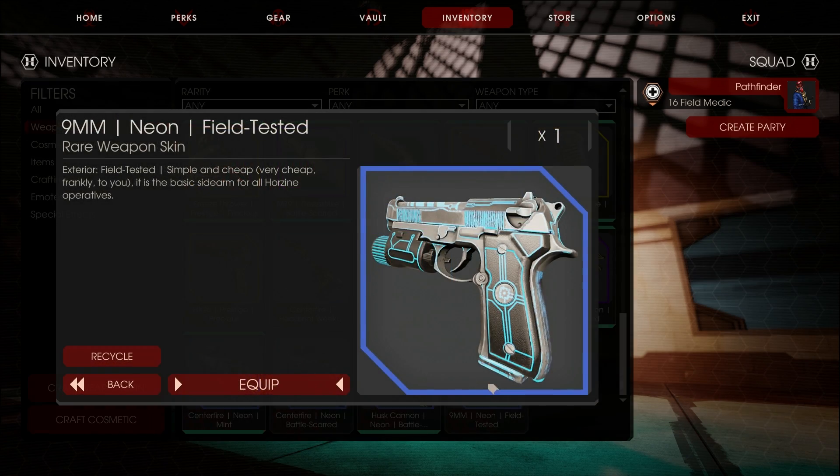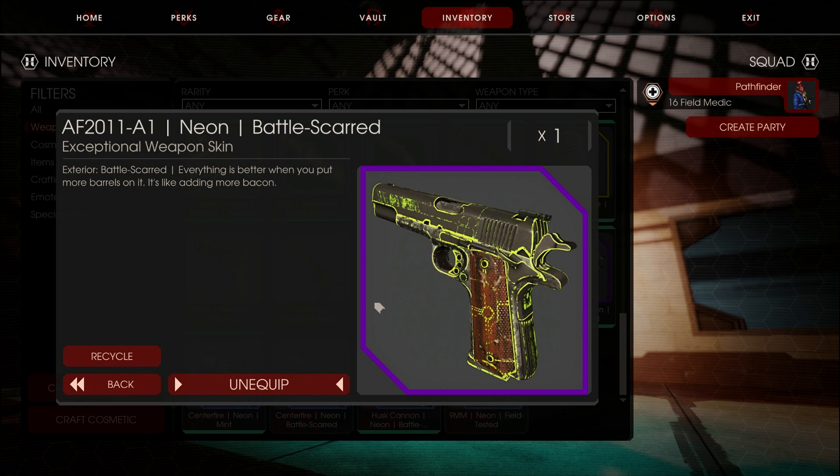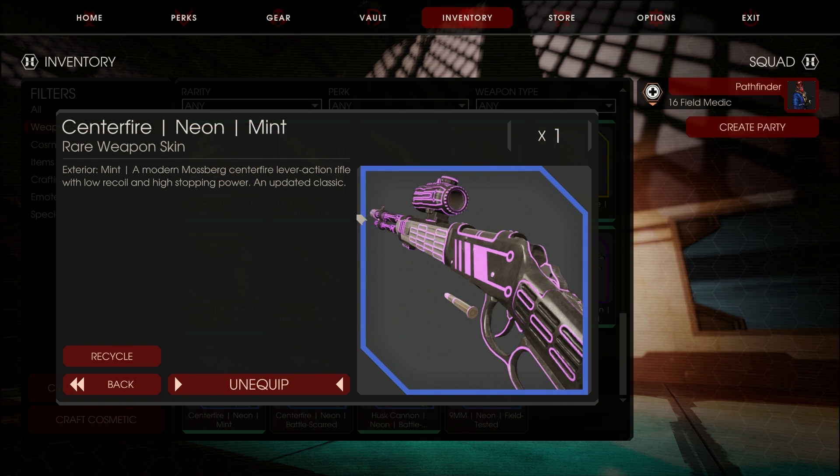Tripwire, what are you doing? Apparently you can't equip field-tested skins from the Neon Mark III. By god. Okay, at least it looks... I mean, it looks bad, but at least it's Neon and I do kind of like the AF2011A1. And this is now in mint. I'm probably not gonna sell this because I'm looking for a centerfire skin anyway. Yeah, let's just go and play.